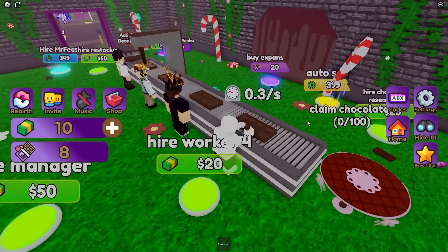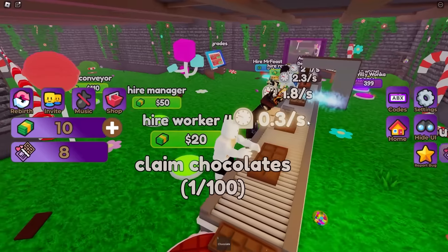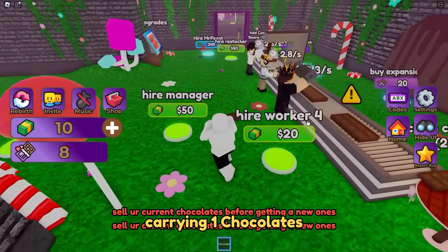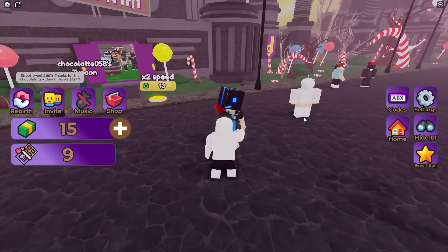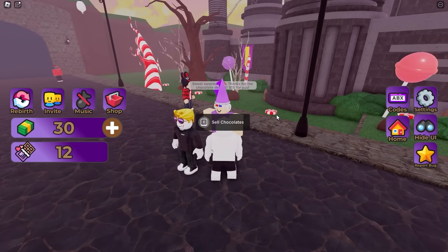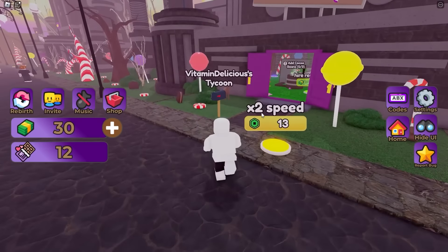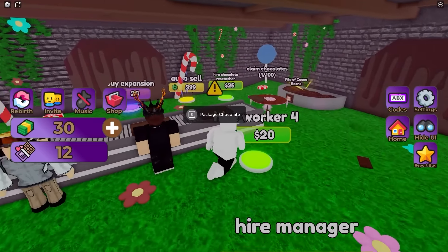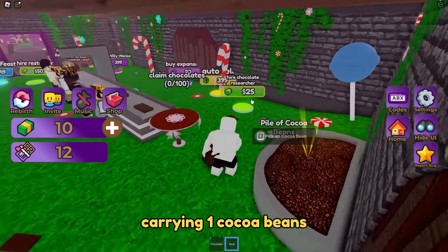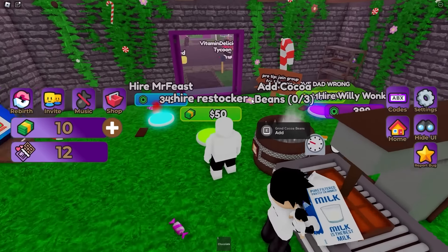So we smack them with a frying pan. Then I gotta do the packaging because we don't have enough people yet. I just need $20. I grab these two. You block-headed idiot - buy this. Let's sell these chocolates to this guy and now I got $30. I can finally get my fourth worker. All I have to do now is pick up chocolate and cocoa beans, but then I can get a restocker for $50 and it can do the cocoa beans for me.